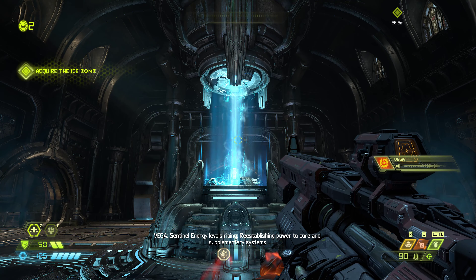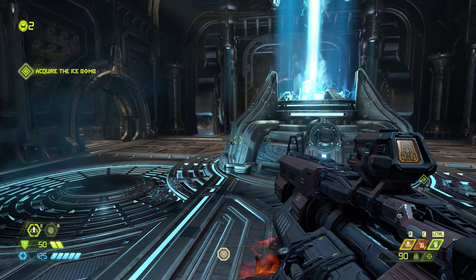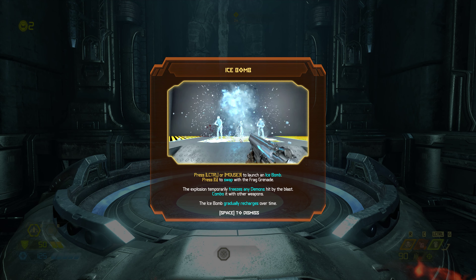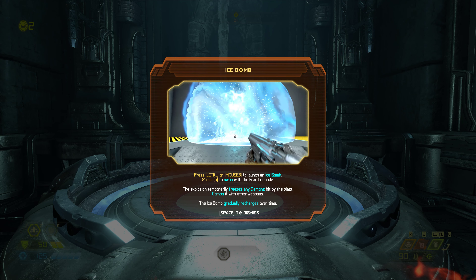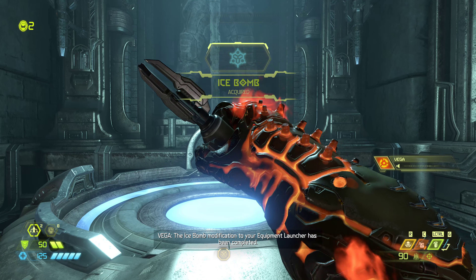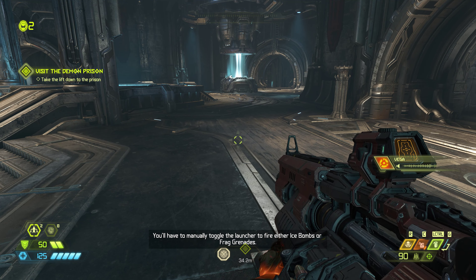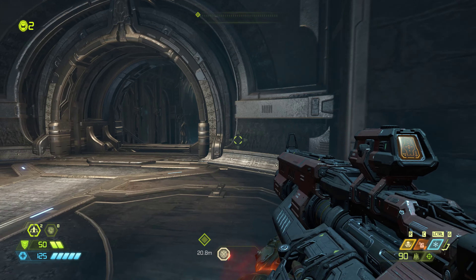Sentinel energy levels rising, reestablishing power to core and supplementary systems. We're going to do a tour of this area before we move on to the next mission. We get a new weapon called the ice bomb — it freezes demons and then you can hit them and kill them like normal. The ice bomb modification to your equipment launcher has been completed; once fired, the bomb will douse nearby enemies in freezing gases. You'll have to manually toggle the launcher to fire either ice bombs or frag grenades by hitting G.